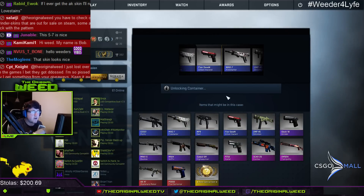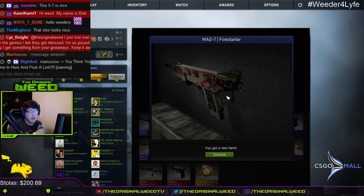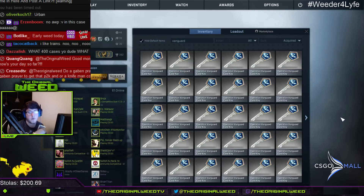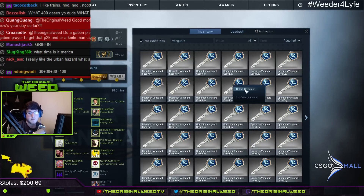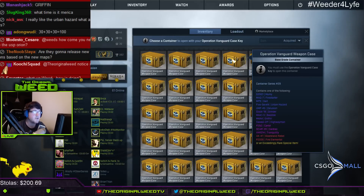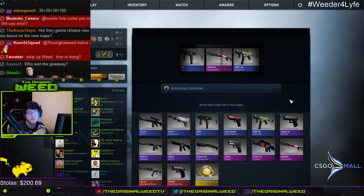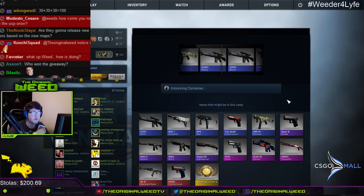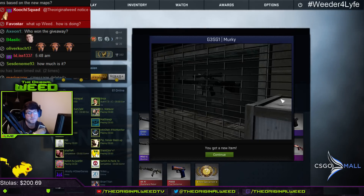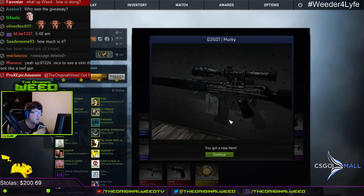If I get any good skins from the Vanguard I will be giving them away — if I get the Griffin or anything like that, I'll be giving them away. I do my giveaways in 30-case segments. How much is it? I do a ton of giveaways. Got a factory new Griffin Stat Track — I don't really know what my opinion on the Griffin is. I was watching someone play a professional match today and they had it.